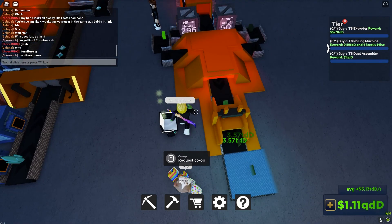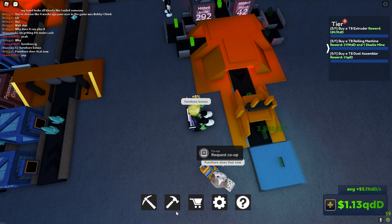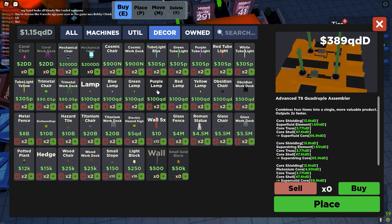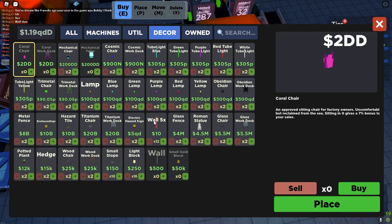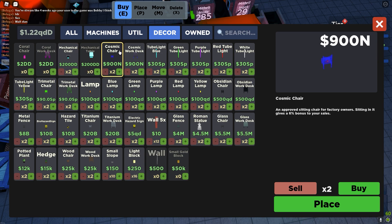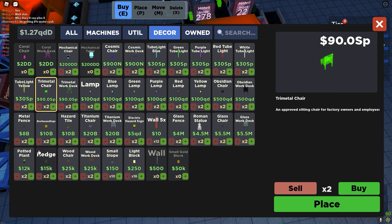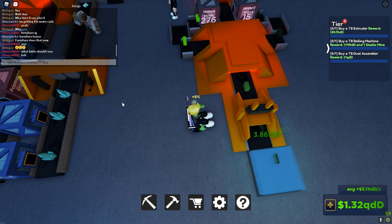It's furniture — I don't know why I keep jumping out and getting into my bonus. But yeah, if you have furniture, you get more money. Like starting out, obsidian chair gives a four percent bonus, coral chair gives seven percent, mechanical gives eight percent. Cosmic is six percent — I think this is the best thing I have though. Trimetal doesn't even give you a bonus, titanese is three percent. I guess I didn't unlock anything for this tier.